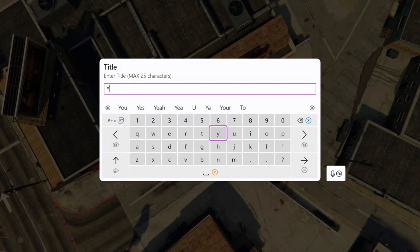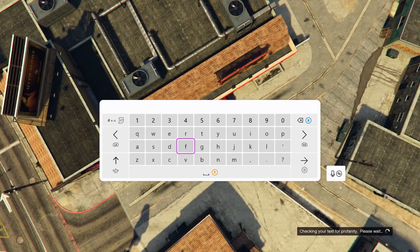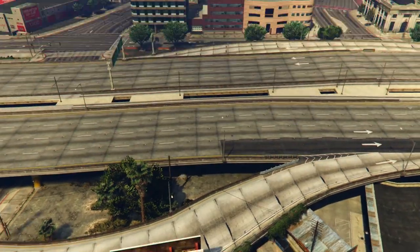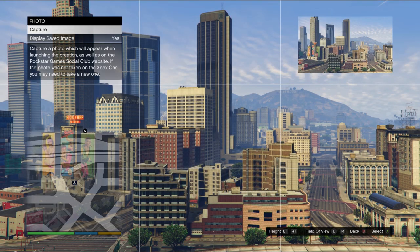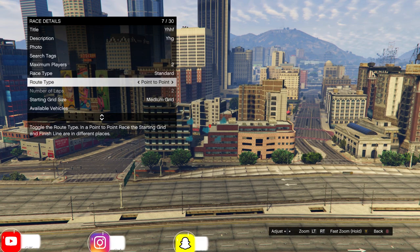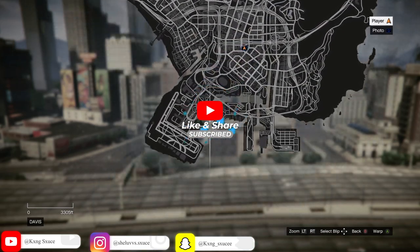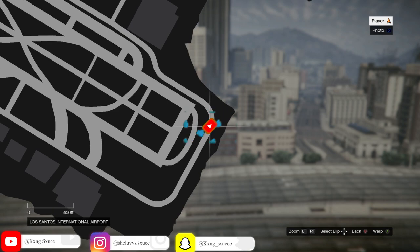Go ahead and fill out the title and description — it doesn't have to be anything specific. Once you've got that, click on photo and take a picture. Then put the maximum players on two and set the rule type to point to point. From there, hit your pause button, open up your map, and warp over to the airport by hitting A or X.